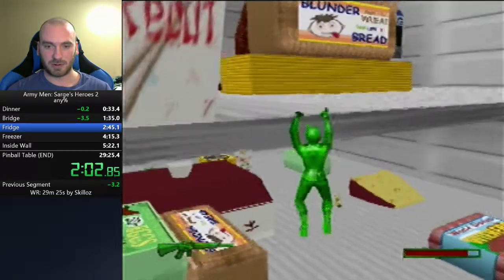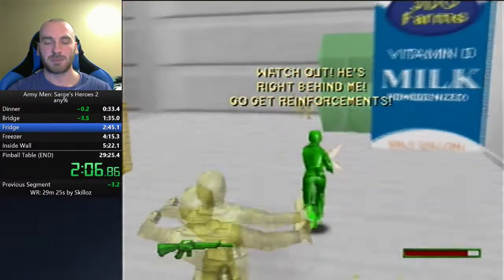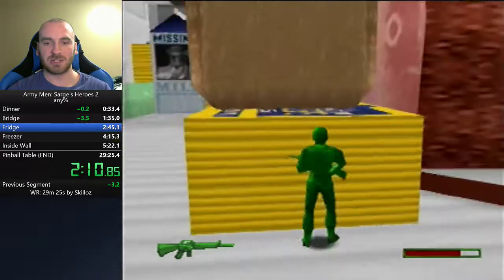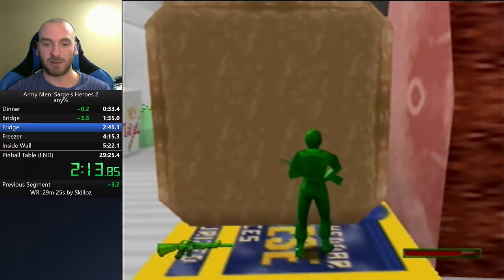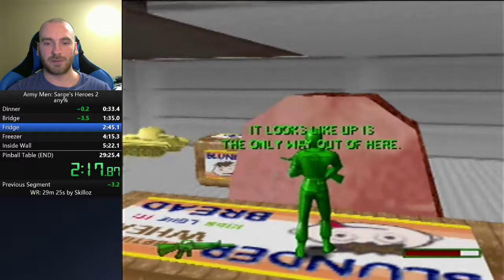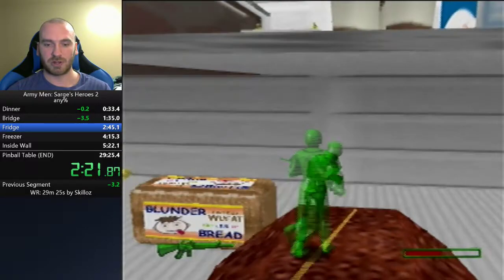That was our first minor skip — it saves about 10 to 15 seconds. A late jump allows you to jump off a platform and the game still thinks you're on it for a few frames after you've left, so it lets you jump just a little bit further than you normally would.